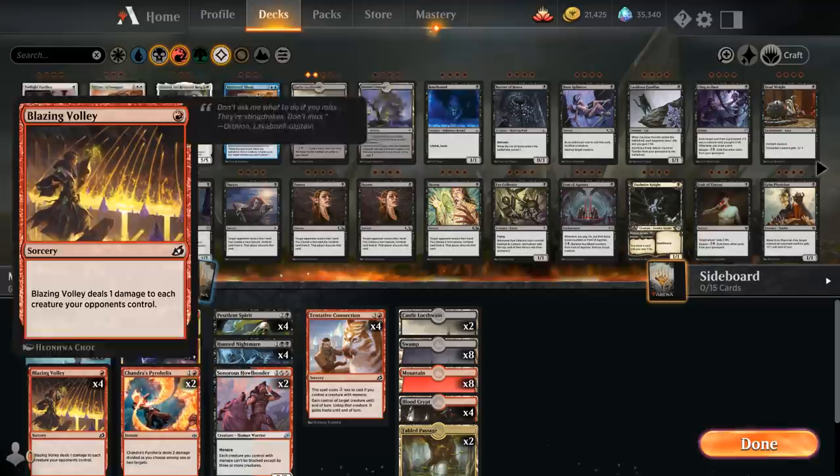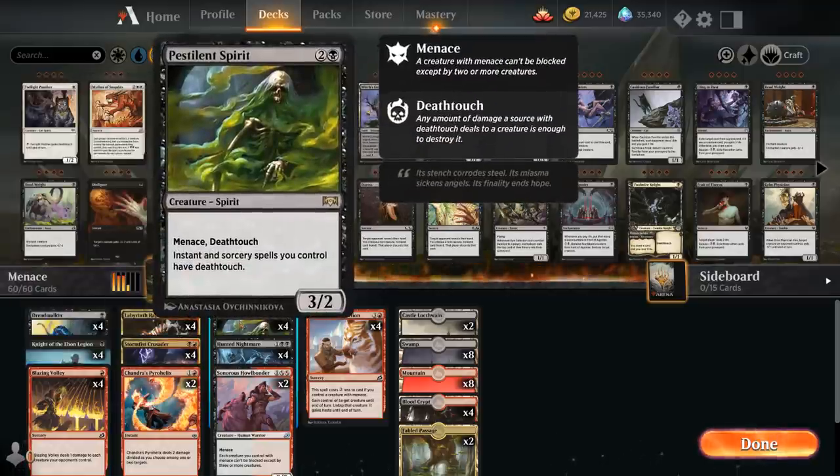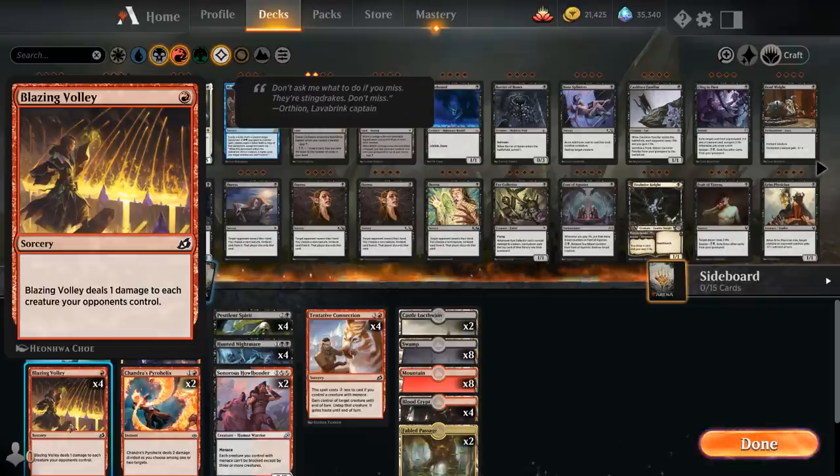Another nice angle of this deck is the Pestilent Spirit plus Blazing Volley combo. Pestilent Spirit is already a reasonable creature in a Menace aggro deck as a 3-mana 3/2 spirit with Menace and Deathtouch, but it also says instant and sorcery spells we control have Deathtouch. This is a very powerful combo with Blazing Volley, which for a single red mana deals one damage to each creature our opponent controls. Instead of one damage we deal one Deathtouch damage, resulting in a one-sided board sweeper for just a single red mana.